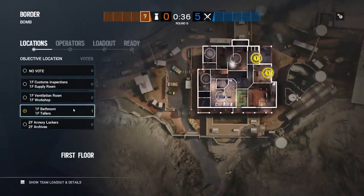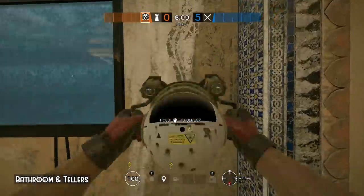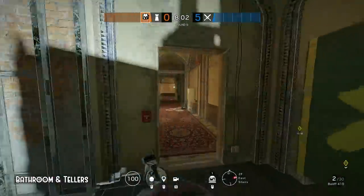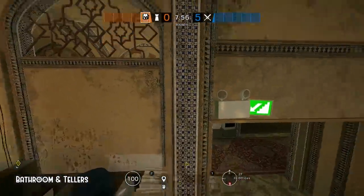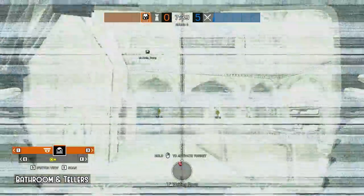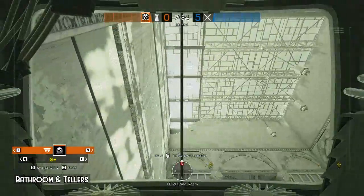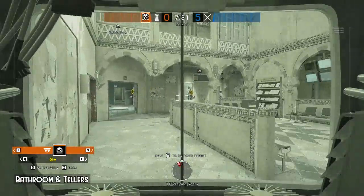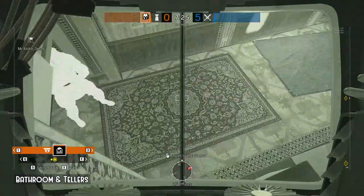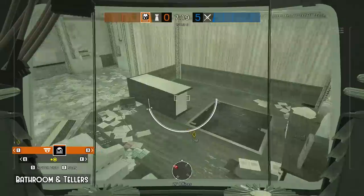Bathroom and tellers. Not too popular a side pick, but here's a solid evil eye setup nevertheless. First one goes to waiting room and the second one goes to office. Here you can see the whole waiting room area, east stairs and line of sight towards bathroom. This one is here because most probably attackers will try to take control of the room above the site. With this you can also deny hatch opening.